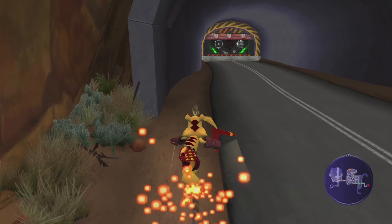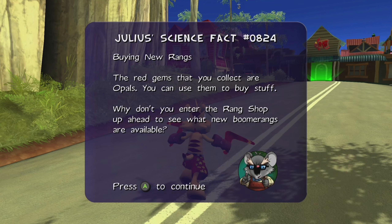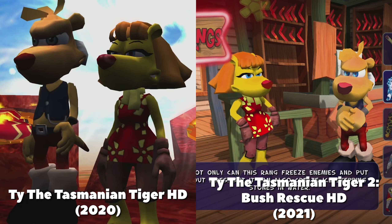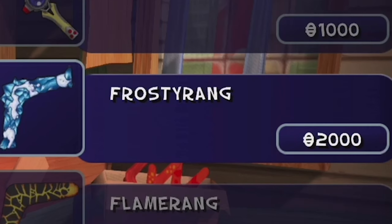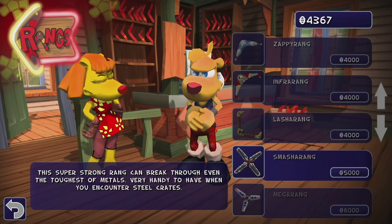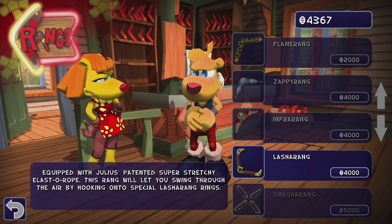It is time to explore the open world and see what it has to offer. Walking into Burrumudgie Town, you are prompted to head over to the rang shop. And look who's there — it's Ty's parents, who we do see at the end of the first game, so it was nice to notice them here. They are selling a good selection of rangs to start off with: the Flame Rang, Frosty Rang, Zappy Rang, the Info Rang, and many more. Some iconic rangs here, but they aren't the only ones who sell rangs in this game — we shall get to that later.